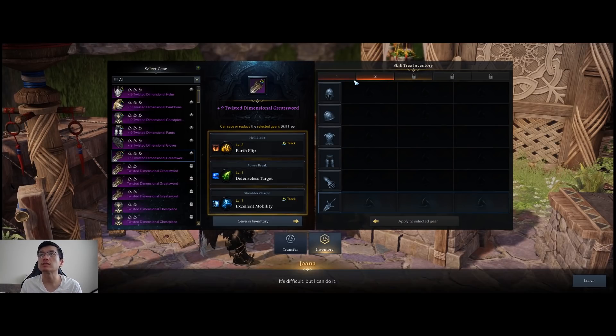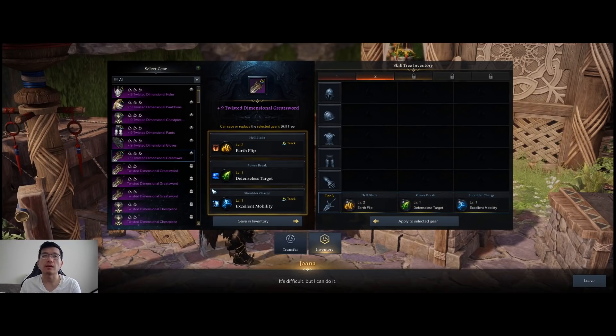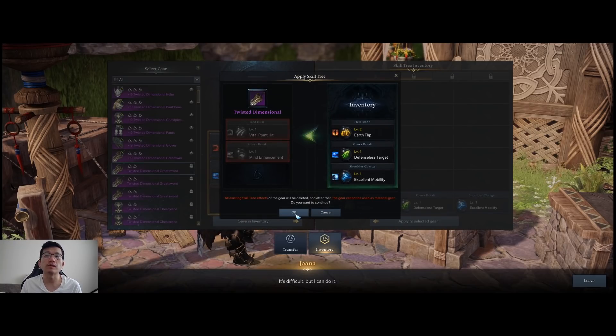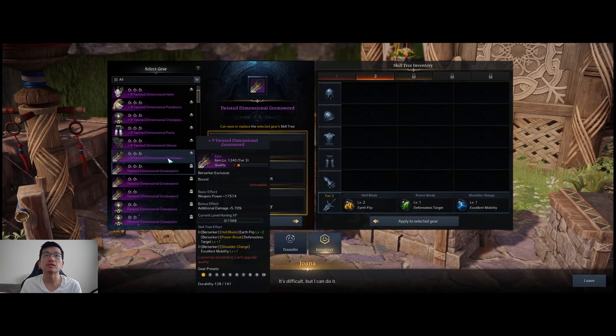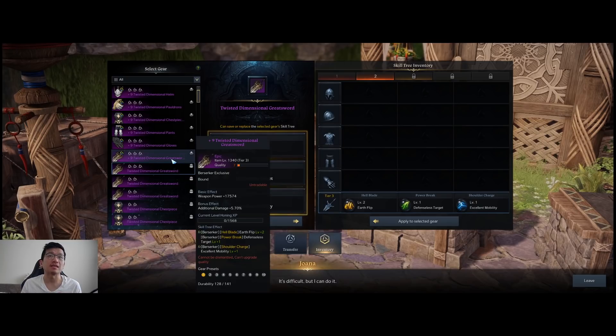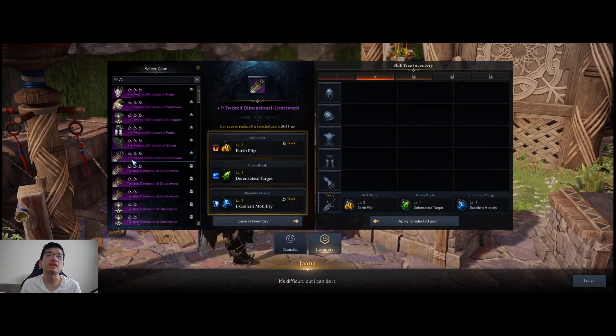There are multiple pages where you can load different settings, so I could save this again on another page. If this is a better piece of weapon, I could just copy over the tripods, so now both weapons have the exact same tripods. So if I get a legendary gear, I could simply copy it over onto the legendary gear and use the old weapon to transfer the honing pluses.